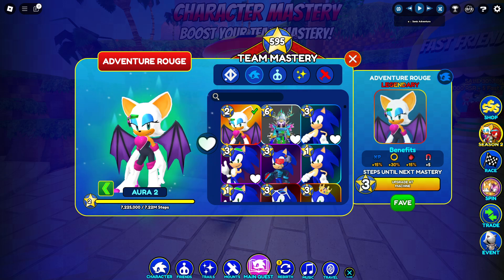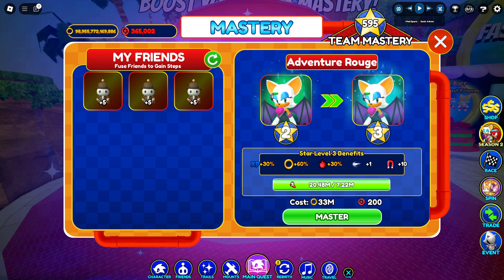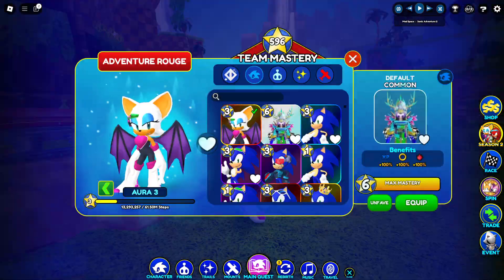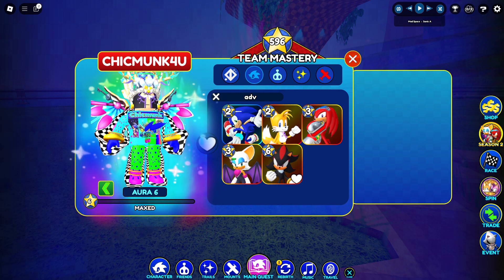Adventure Rouge has 5 magnets at 2 stars. I'm also going to have a 3 star for the Colossi, get the glide enabled, and then I'm going to switch back to here. I'm going to show off Adventure Rouge real quick — there we are.